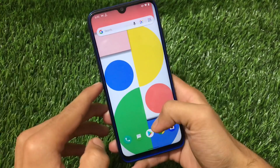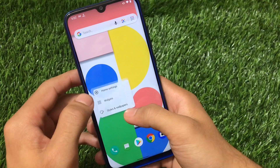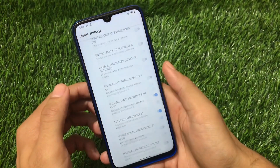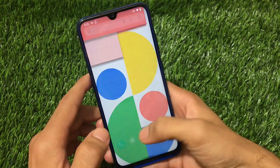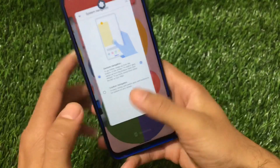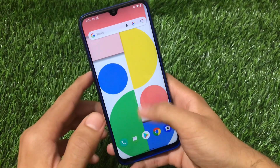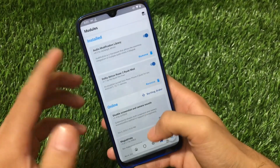It depends on your preferences whether you want to install this build or not. Talking about the default launcher, it has the QuickStep launcher pre-installed as expected, which does not include any extra features. There are home settings called developer options for advanced users. In the recents panel, we have the screenshot option — nothing else. It does not even include Google apps or the Pixel Launcher, so some key features are missing.